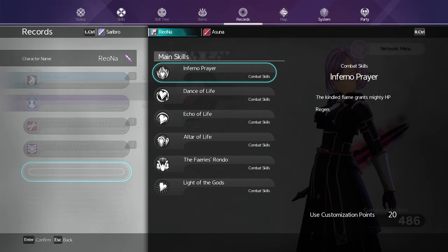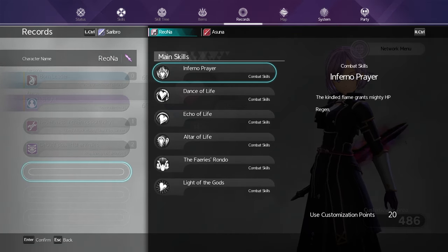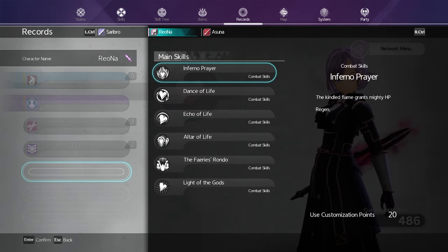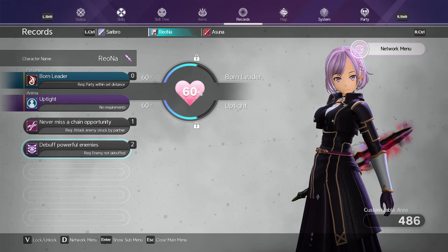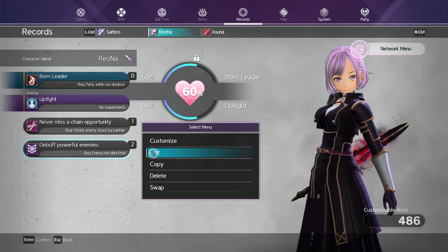You want to think carefully about what you want your AI partners to do and then tailor your arts codes around that. For example, in my main party I have Lizbeth as a tank, Asuna as a healer, and Riona as a debuffer. This is a pretty well-rounded party, so I tailor and customize their arts codes for each role, which requires you to set them up with the right combat, sword, and passive skills.